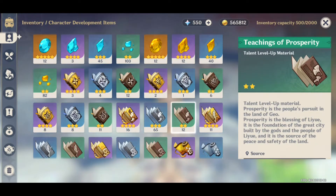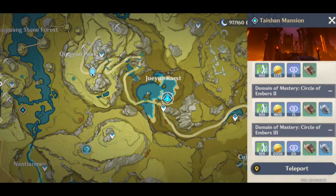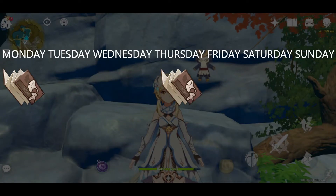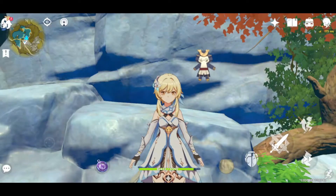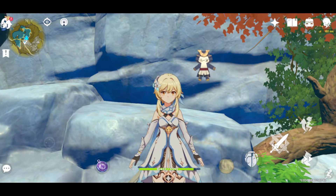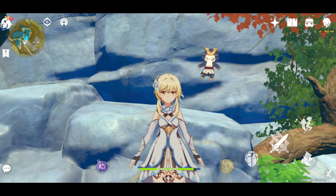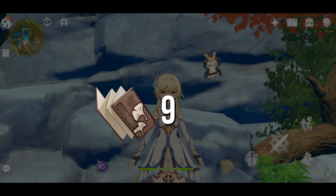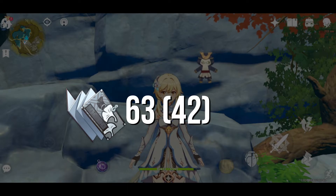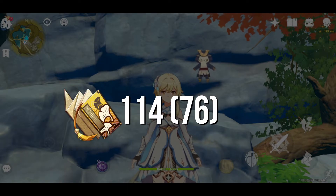For Shenhe's talent materials, she will use Teachings of Prosperity, which can be found in a Liyue domain called Taishan Mansion. You can farm this on Monday, Thursday, and Sunday. I would suggest leveling up to level 6 only as a minimum requirement to see Shenhe's full potential. You need 9 green books including normal attack, 63 blue books, 42 blue books excluding normal attack, 114 gold books if you want to pass level 6, and 76 gold books excluding normal attack.